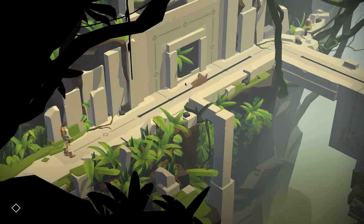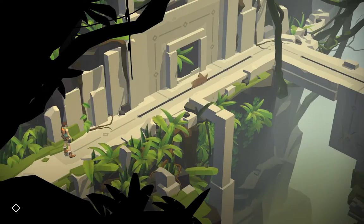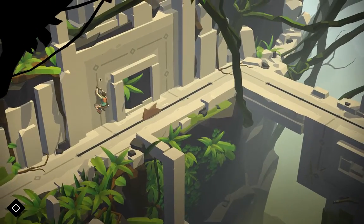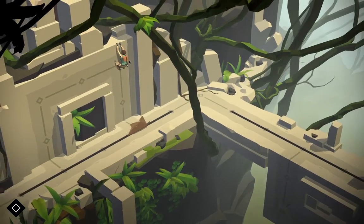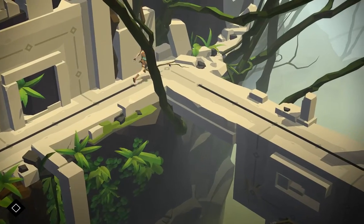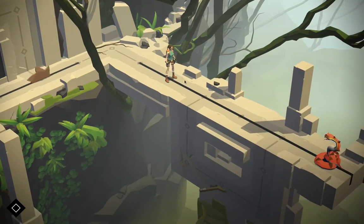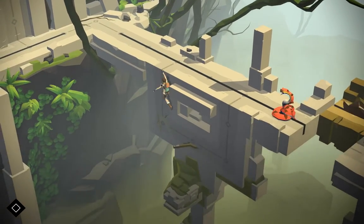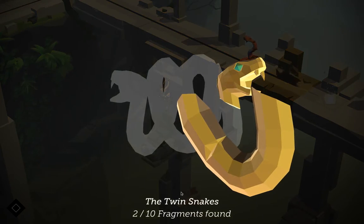This introduces more mechanics bit by bit. There are things to pick up, and picking up things unlocks outfits and stuff. There's a snake there — is he going to stop me? Oh, yes. I see, there's a switch down here. I found the fragment.